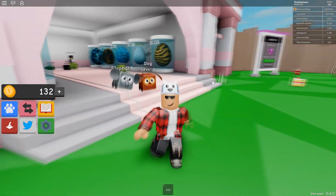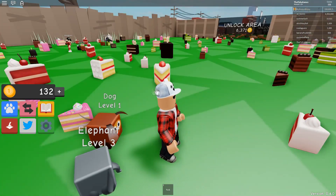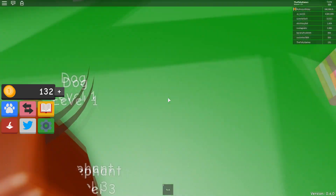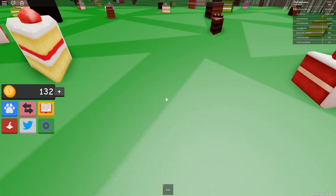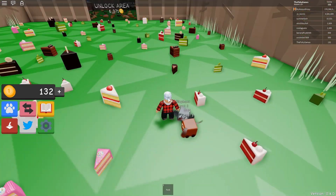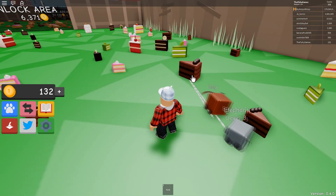Today we are in Dessert Simulator. I've not really played this before. I got one cake and I just unboxed my first pet, which happened to be a level 3 — that's a blue rarity — and it's an elephant. So, what you have to do in this game is a lot like Pet Simulator. Can we get both pets on there? Yes we can.